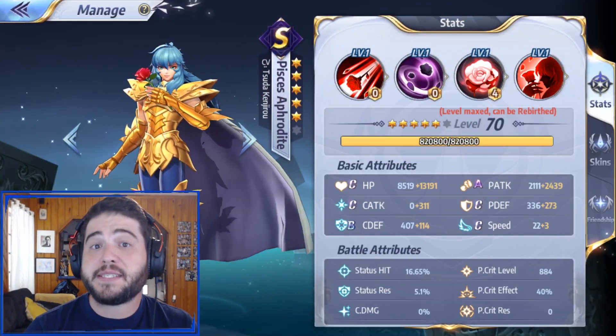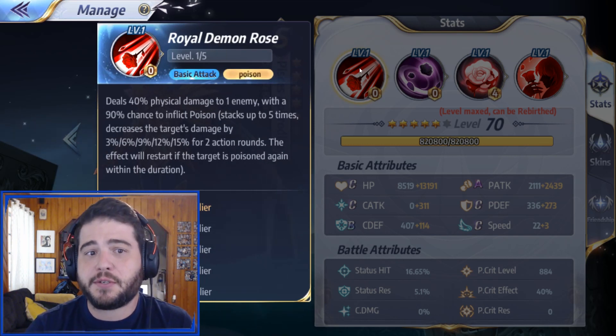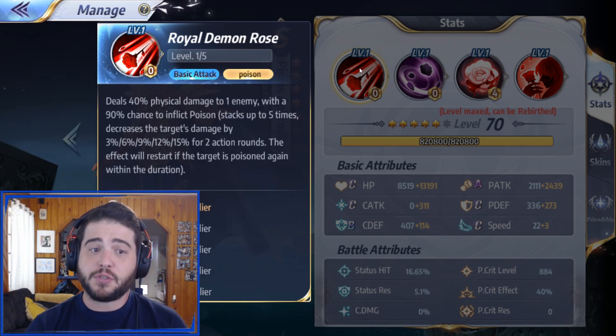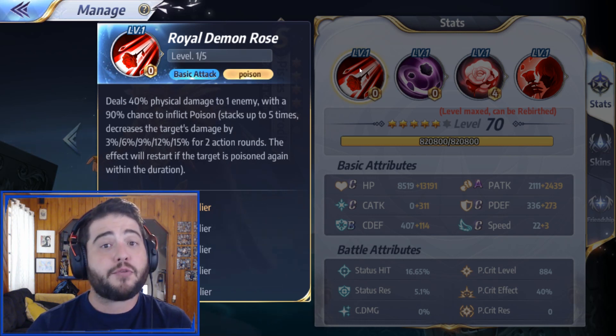Let's start off with his skills. On the first one we have the Royal Demon Rose, which deals 40% physical damage to one enemy with a 90% chance to inflict poison, and that poison stacks up to 5 times. That is going to decrease the target's damage by 3, 6, 9, 12, 15% for the next 2 rounds.